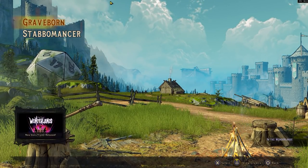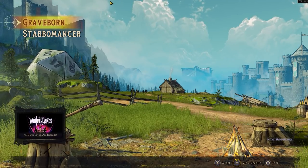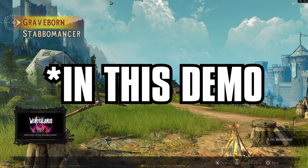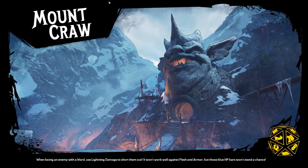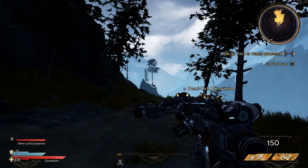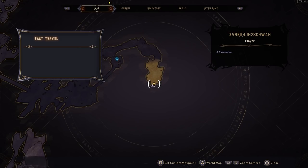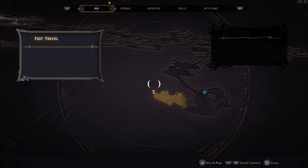I'm going to choose Stabomancer. The reason is Graveborn does not give you the ability to respec. Let me pull up Graveborn first, I'll show you guys the skill tree, then we'll switch back to Stabomancer and actually do the playthrough on that character. I don't know why they chose not to let us choose our own skill tree layout. If you don't want to see the skill trees, now's a good time to skip ahead.